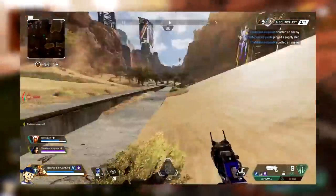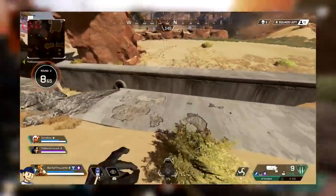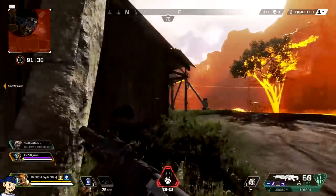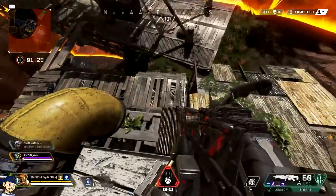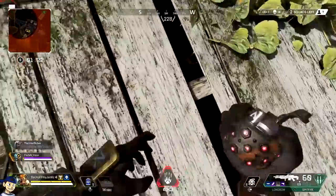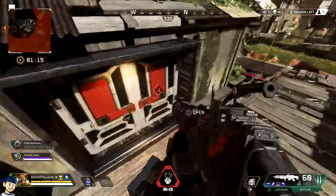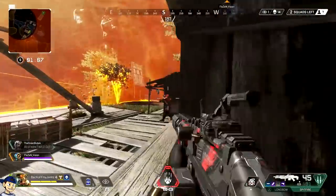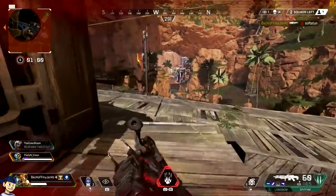There are gaps bigger than that example that you can actually clear. This is just a small example I found while roaming the map for this video. There are buildings you can go across by sliding, jumping, and then sliding again — you can chain your slides, go down hills, off peaks of roofs. There's so much more to it. Like I said, I could make an entire video on this tip alone. Just use your imagination: if you're on top of buildings moving around, sliding and jumping — whether it be off fences, off ledges, downhills — make sure you're slide-jumping basically every time you're jumping, unless you're in a gunfight.